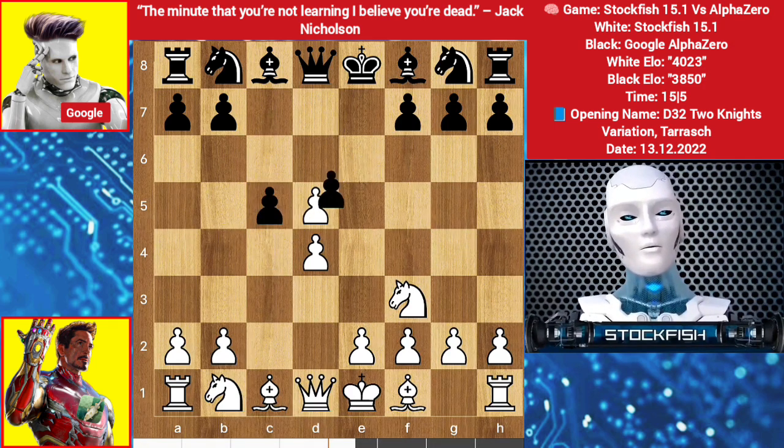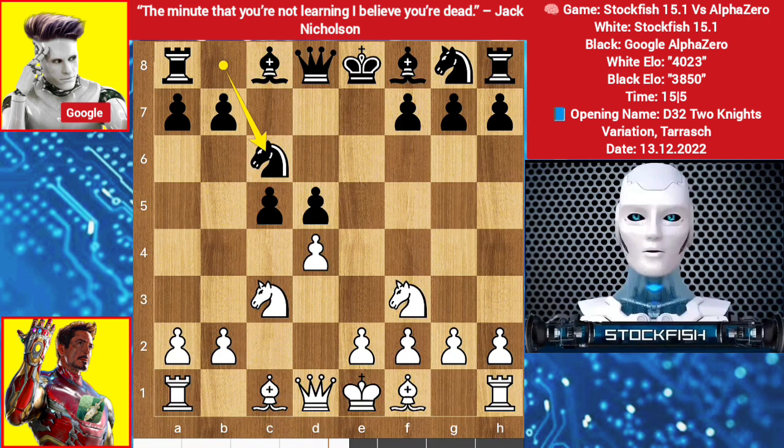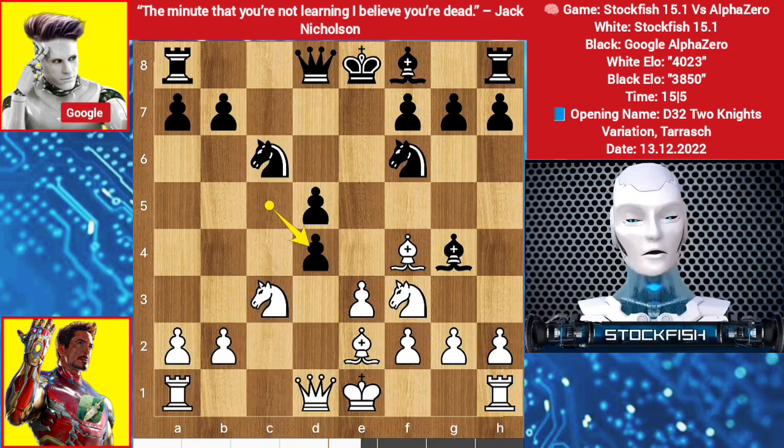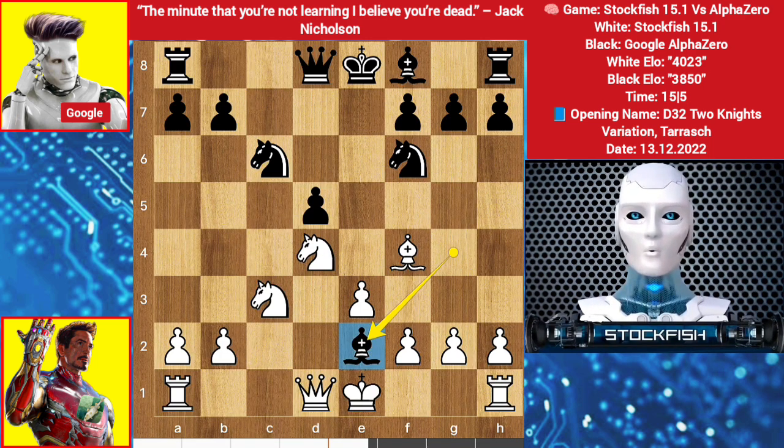c takes d5, pawn captured d5, we have knight c3, knight comes to c6, bishop goes to f4, knight comes to f6, we have e3, bishop goes to g4, I played bishop e2. Further move is queen b3 and castle, we have c captures pawn, knight captures pawn, bishop takes e2 — rather than taking the bishop with the queen, I played knight takes bishop.